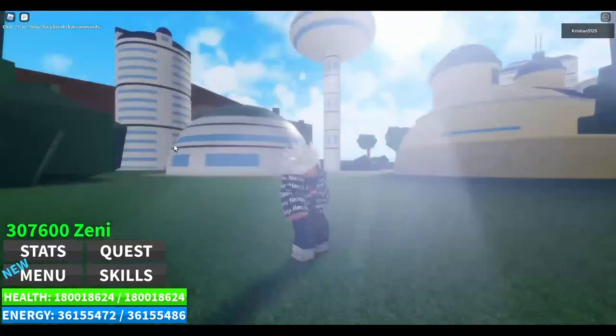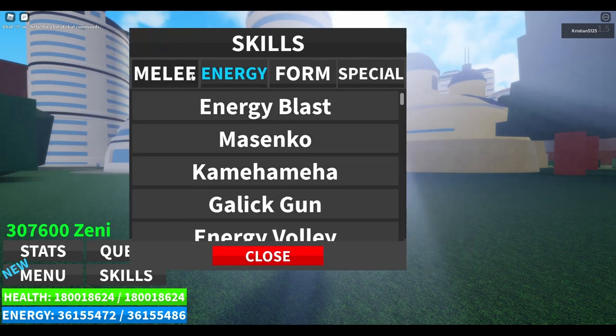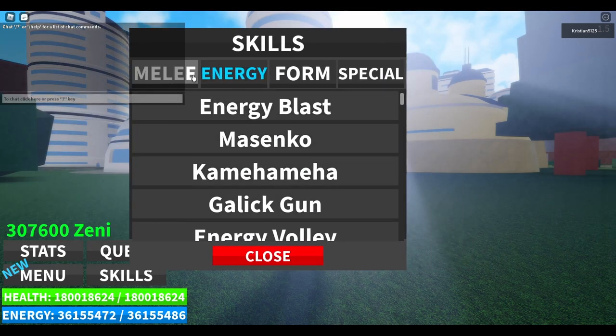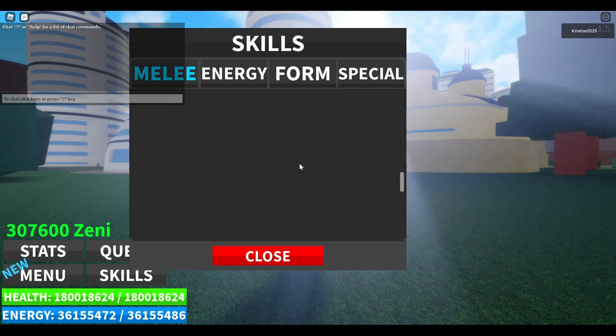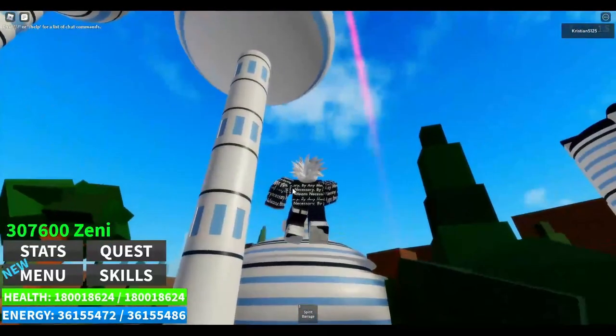All right, so here we are. First things first, I want to show y'all what's in the skill range, the skill levels and stuff like that. First things first, in melee, you first get Spirit Barrage. So let's find the boss and then let's try that out.